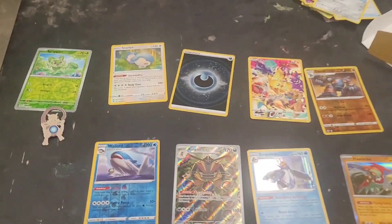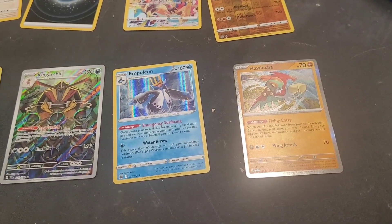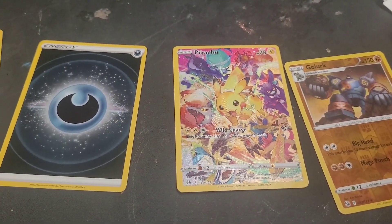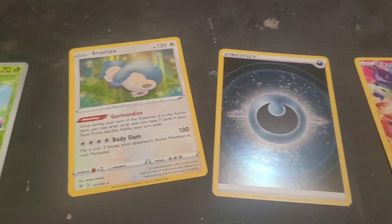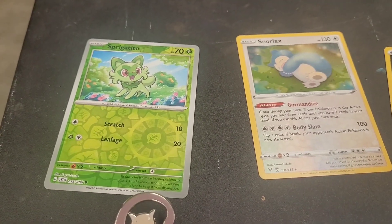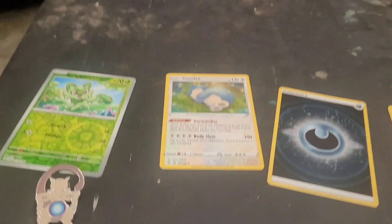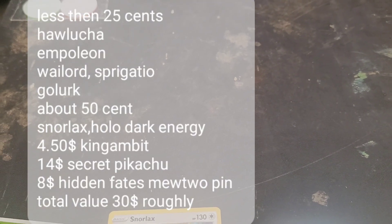Let me give you all a close-up view of the notable pulls, plus the Mewtwo pin. As we can see here: Hawlucha, Empoleon, King Gambit, a reverse holo Wellord, Golurk, a secret rare full art Pikachu, holographic darkness energy, Snorlax, a reverse holo Sprigatito, and the Mewtwo pin. I'll put in the final price of how much everything is worth in the edit. Thank you for watching, and hopefully something's worth more than what I paid for this.